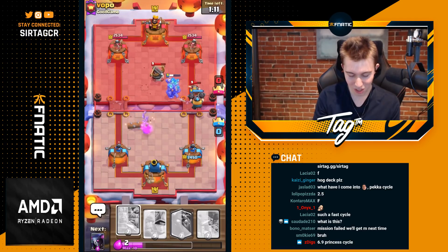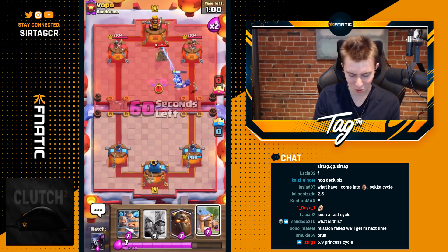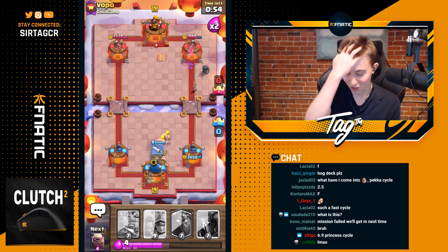Royal Recruits on offense now because he doesn't have Log in cycle — is that the maneuver? It might just be. He's going to go for Tornado on defense. How are we going to break through a Tesla, Ice Wizard, Tornado, Expo deck? This is just the most annoying Expo deck I've ever played against — it is such solid defense. At least we're going to be able to get some passive value with the Barbarians. He's just going to rocket that, but I don't want to have to deal with that anymore.